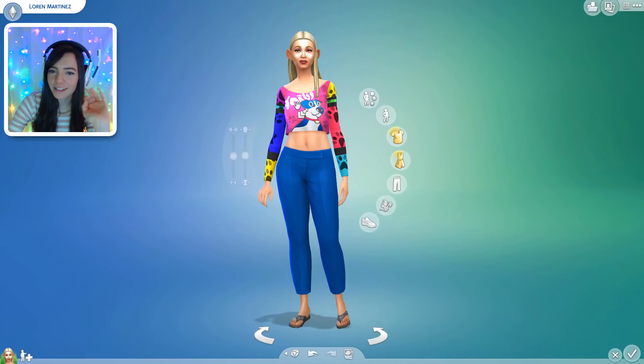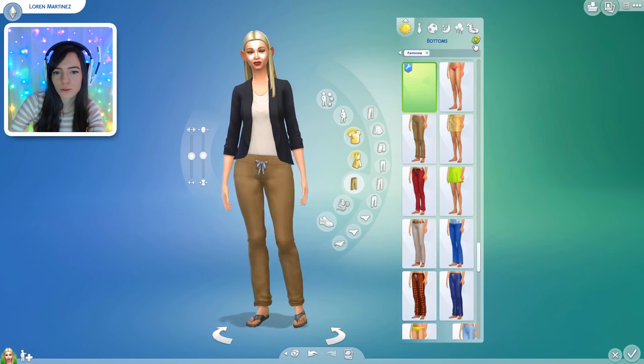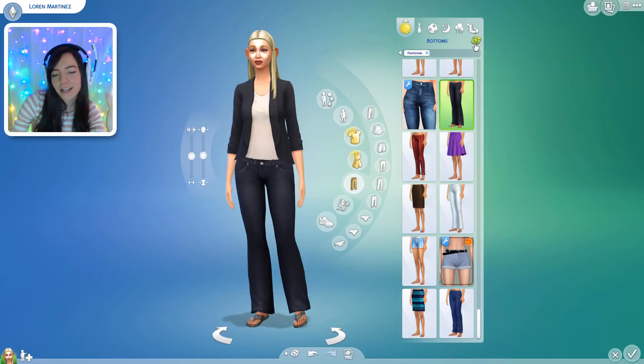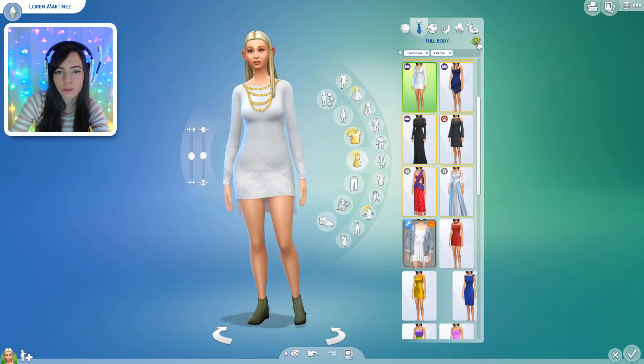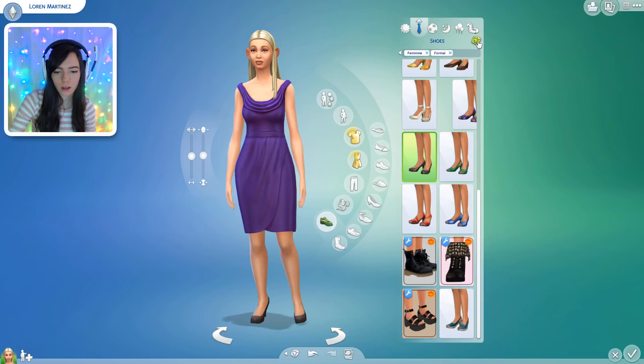Let's do her outfit. We're gonna start with her day look, so one two three one two three. That's a very businessy day look. Let's hopefully change her flip flops, one two three. Now let's do her formal outfit — I'm just gonna do a full body one for this, so one two three. And let's give her some shoes, one two three. We almost got purple ones that matched, dang it.